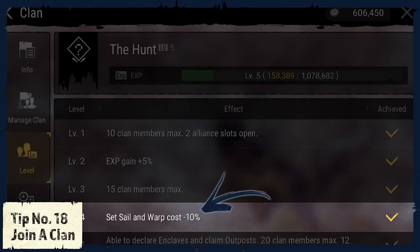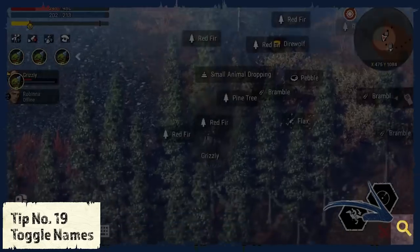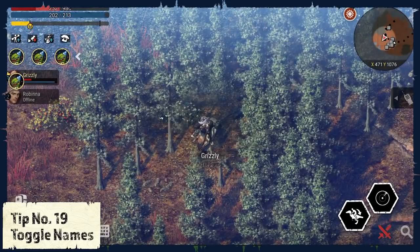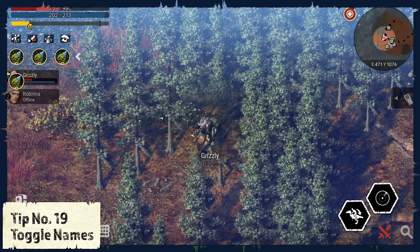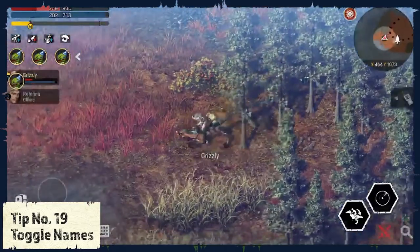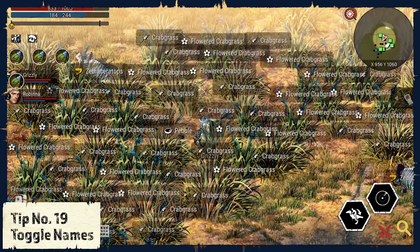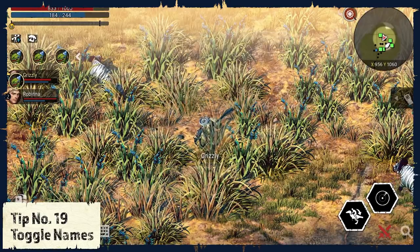Tip number 19: Toggle names. When you tap on the magnifying glass in the bottom right, you'll be able to toggle names from visible to invisible. In my opinion, it's always good to have the names visible because you can get a better overview of what you can find in your range. I only toggle it to invisible if there is either too much going on at the map, or if I just want to enjoy the beauty of the game.